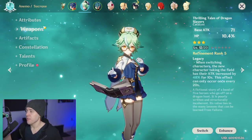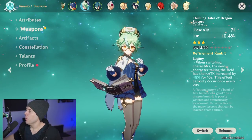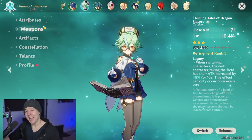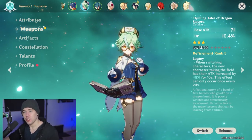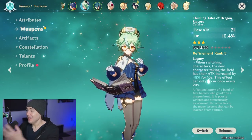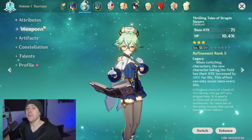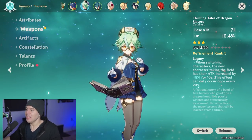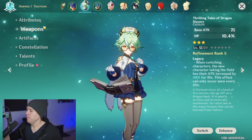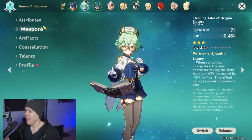For weapons, the easiest to access is Thrilling Tales of Dragon Slayers. At refinement rank 5, its Legacy passive increases the attack of the next character you swap to by 48% for 10 seconds. Attack isn't the end-all stat, but combined with the target character's crit chance, crit damage, and elemental mastery buff from Sucrose, this is a large burst window boost. The buff lasts 10 seconds while Sucrose's elemental mastery buffs last 8 seconds, allowing effective quick-swapping. The weapon's passive resets every 20 seconds.